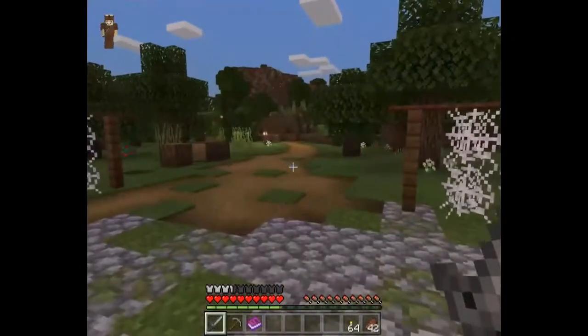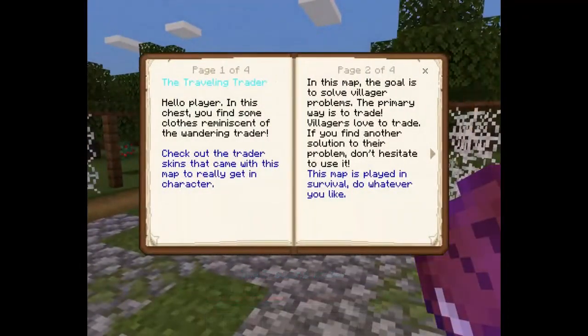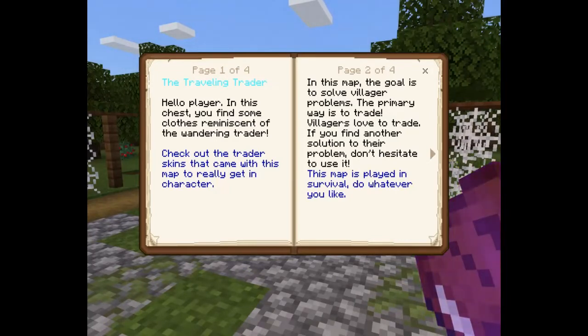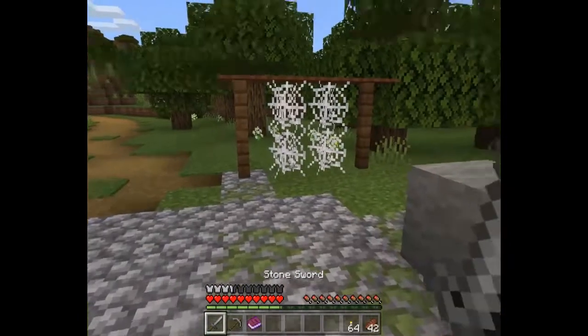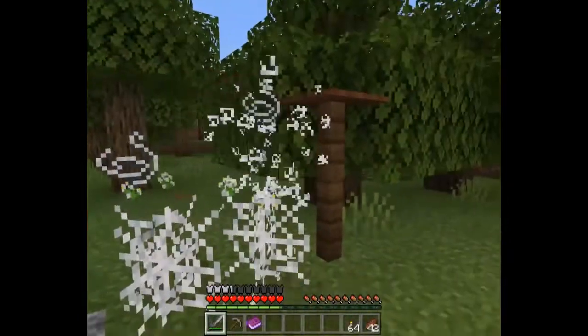What does this book say? 'Hello player, in this chest you find some clothes reminiscent of the wandering trader. Check out the trader skins that came with the map to really get in character. In this map the goal is to solve villager problems - the primary way is to trade. Villagers love to trade. This map is played in survival - do whatever you like, have fun!' I'll just call him JB.